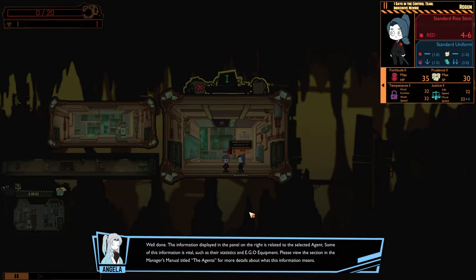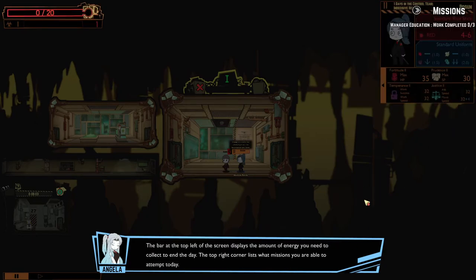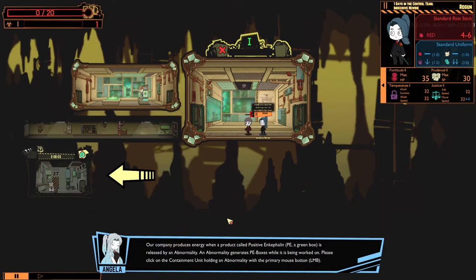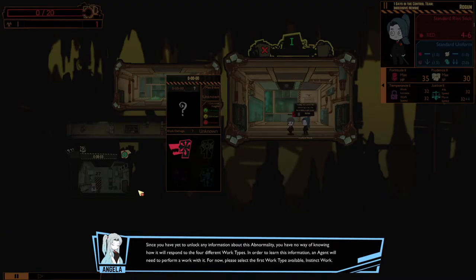The bar at the top left of the screen displays the amount of energy you need to collect to end today. The top right corner lists what missions you're able to attempt today — Manager Education, completed 0 out of 3. Our company produces energy when a product called positive encephaline (PE), a green box, is released by an abnormality. An abnormality generates PE boxes while it is being worked on. Please click on the containment unit holding an abnormality.